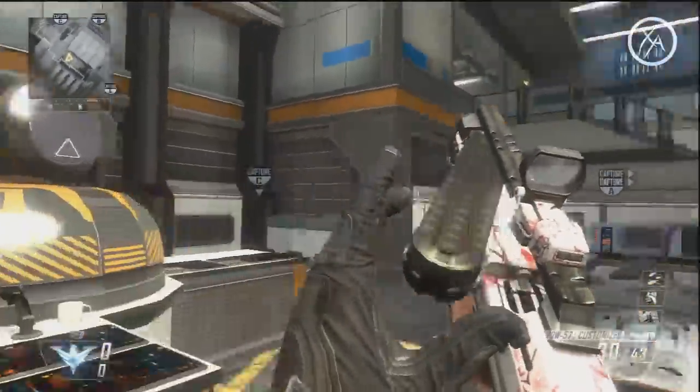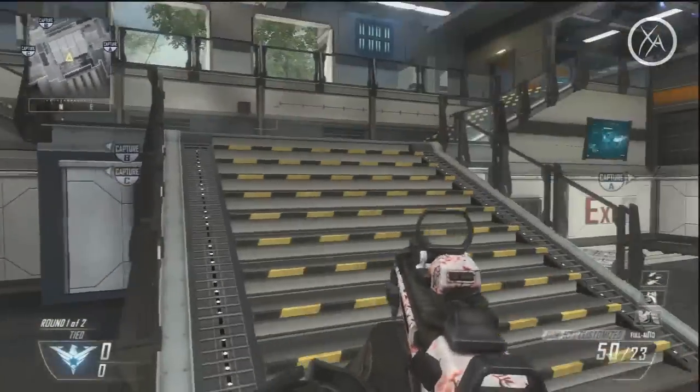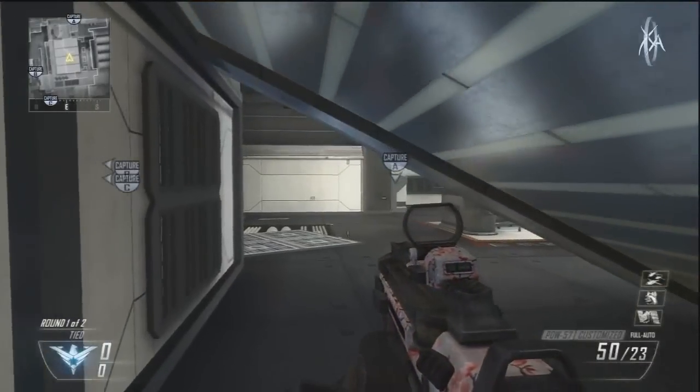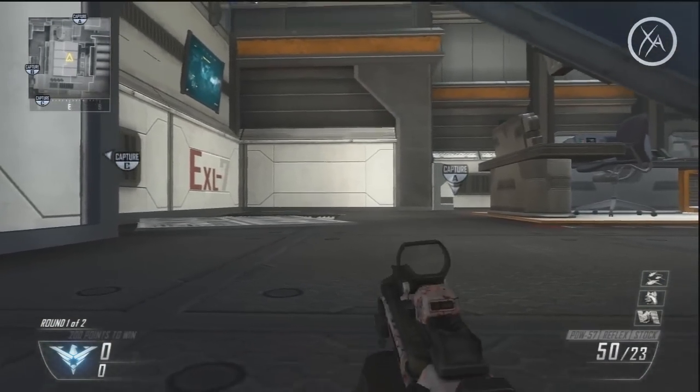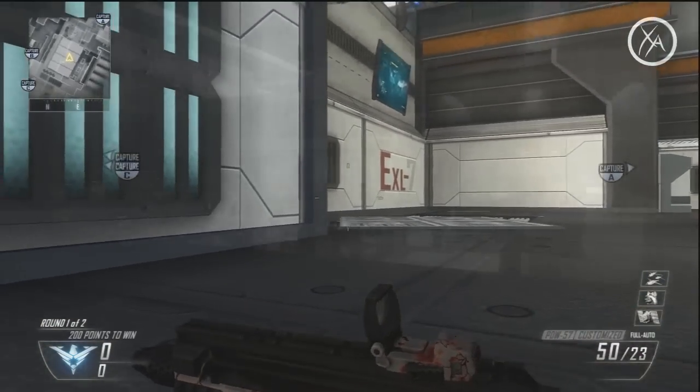Moving on inside the drone factory area, you can come underneath these stairs here. It's pretty obvious for most of you, but it's a great spot for defending the bomb site or calling in a killstreak.